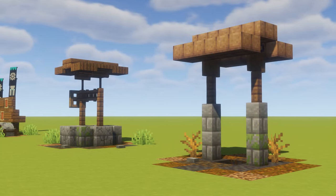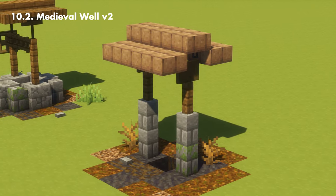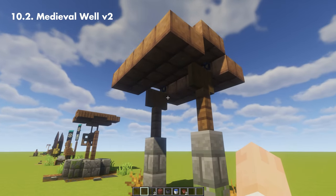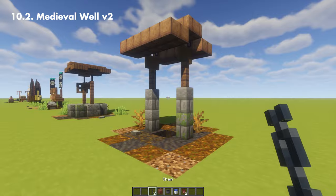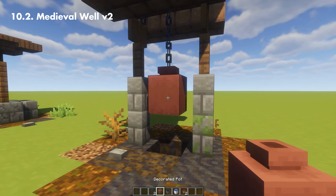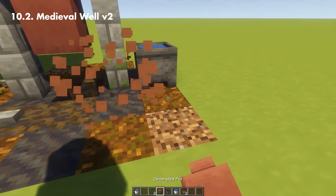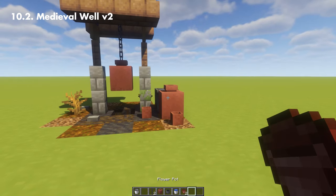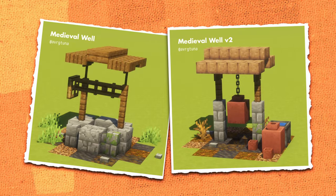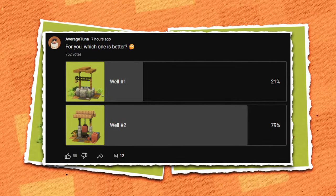There is another well I have in mind, which is removing the bottom part of the well and keeping it open while still keeping the roof. If you notice, the roof is connected using spruce hanging signs, which I like better than the spruce sign. This time I'm going to add a bucket using a decorated pot, and we'll still add a cauldron to the side with some extra details. Let me know in the poll which well design you liked — you can vote in my community tab or click the link in the description.